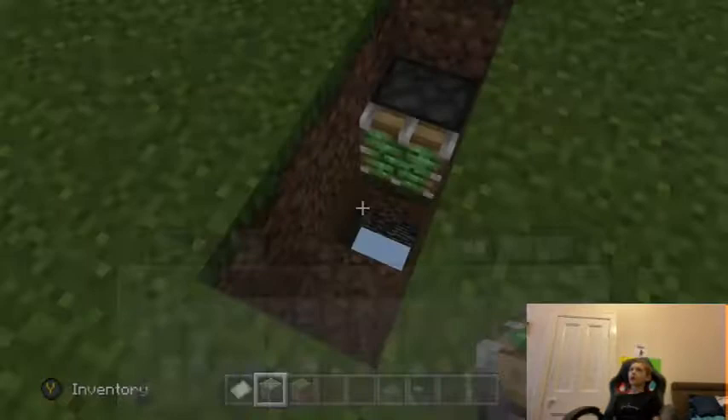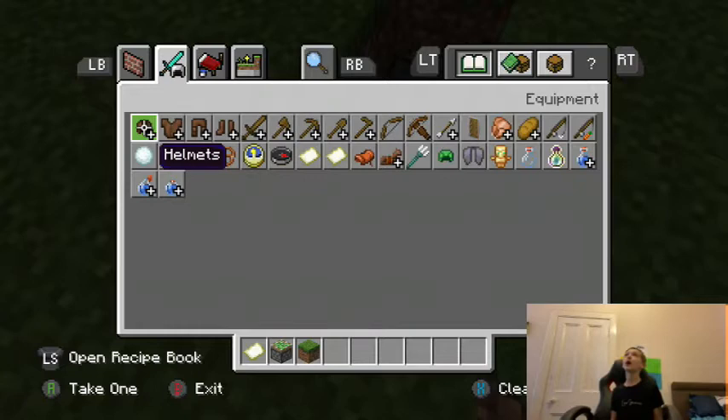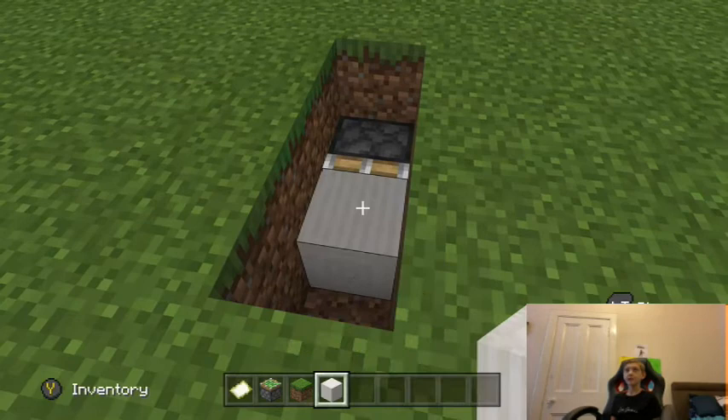In this case it has to be grass. Why grass? It has to be the block that will normally be underneath your friend's house.